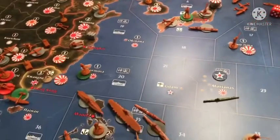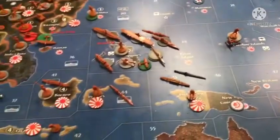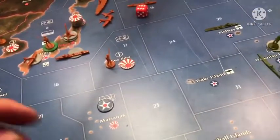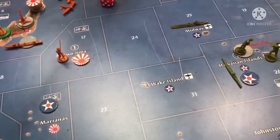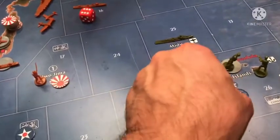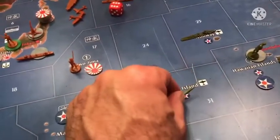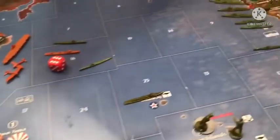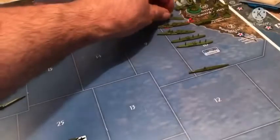I am going to come down here and take out that transport. Nice. I'm going to send this forward. Two subs against one destroyer. And then this whole fleet is now coming out to Hawaii.